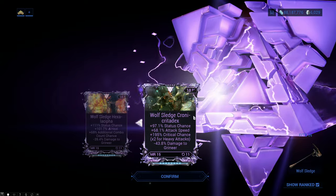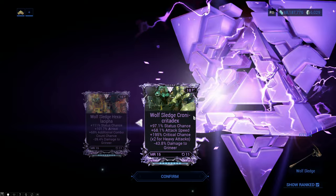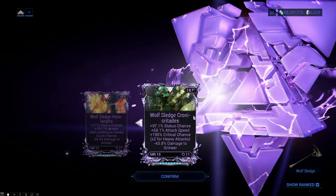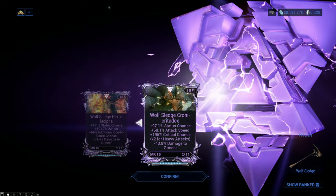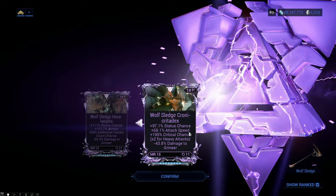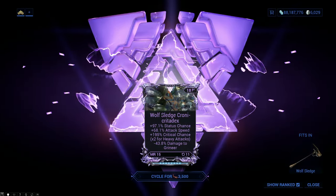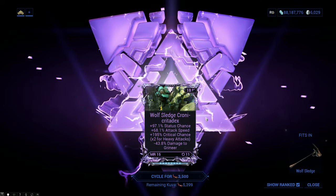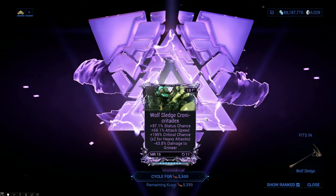Holy shoot — that's not bad at all. We got almost 100% more status effect chance, a 70% attack speed bonus, a 200% critical hit chance — and that's times two for heavies — but almost minus 50% damage to Grineer. But that minus 50% damage is kind of going to be negated DPS-wise by the 70% attack speed. That's really good. I do not mind that at all. I'm actually going to save my Kuva because I really do like this roll. I'm going to try that out with my Wolf Sledge.